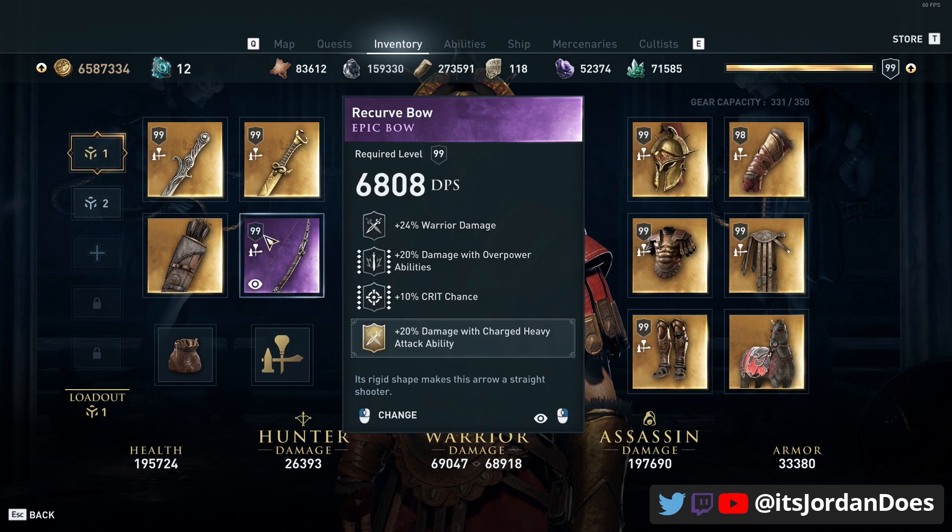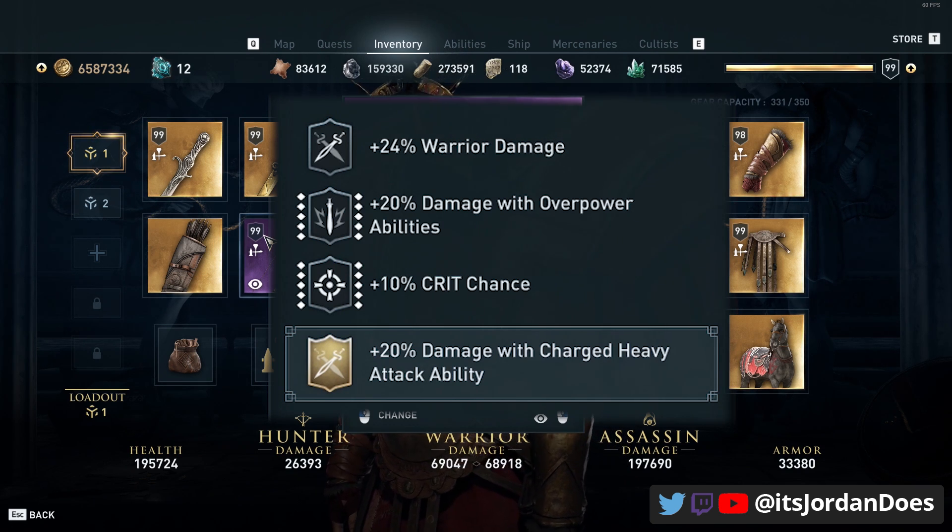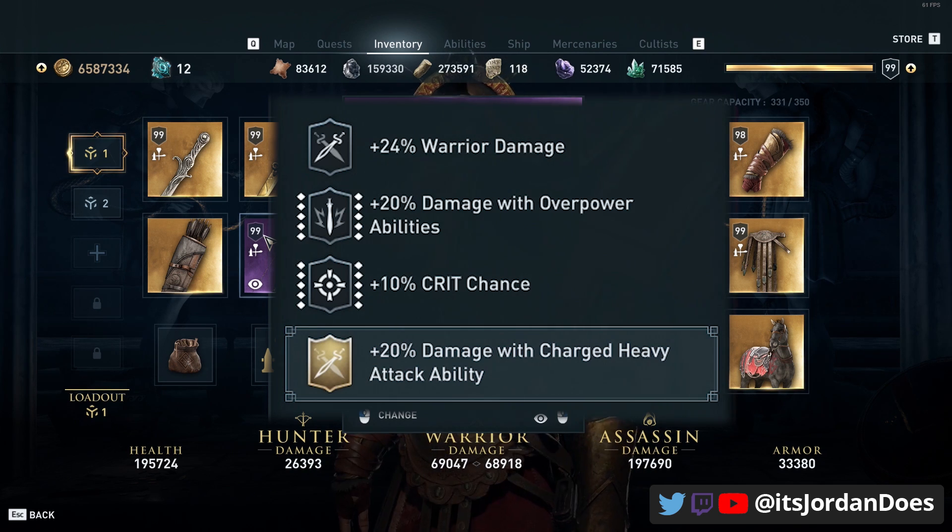Our bow is an epic bow. This gives us warrior damage, damage with overpowered abilities, and then 10% crit chance. I engraved it with 20% damage with charged heavy attack ability, making the charged heavy attack that much more dangerous.